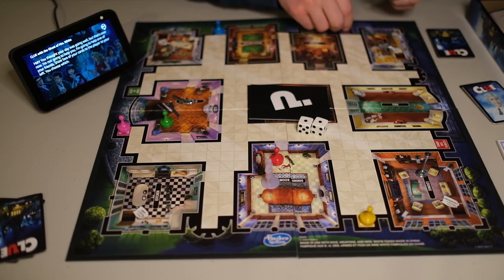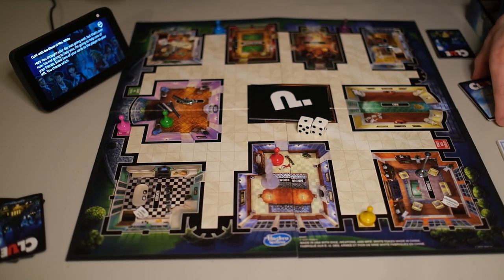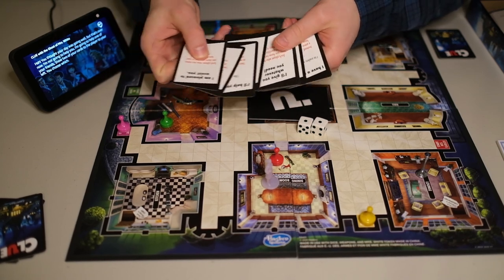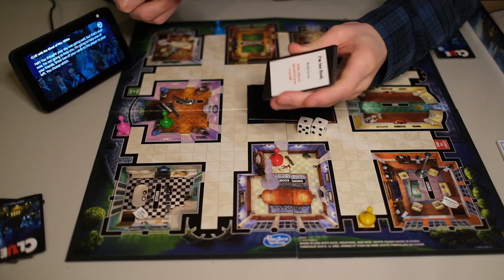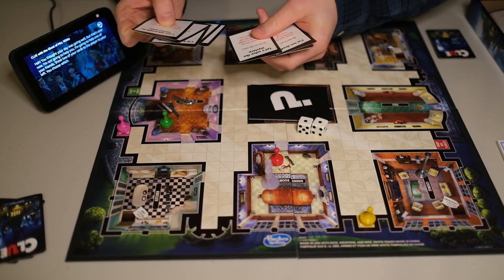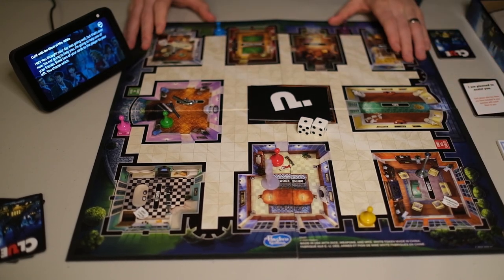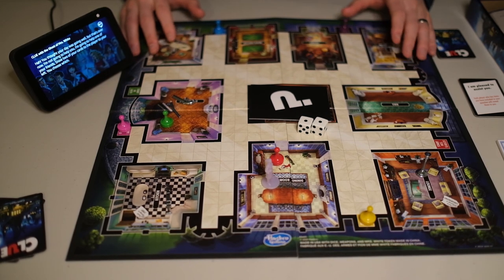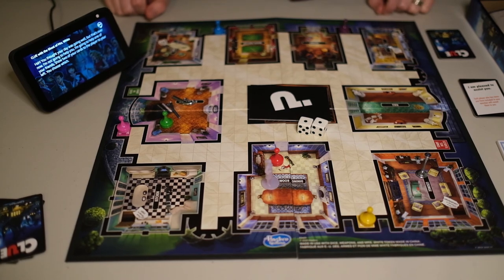This is kind of a fun little twist on the game. If I didn't have an Echo device, the same things that she's telling me are right here on these cards: 'I'm too tired, no clues for you — instead swap your hand with the person to your left.' So there are some fun variations on this classic game. It's about the same price as the other version, just a fun little change. So if you're looking for Clue with a twist, check this one out.